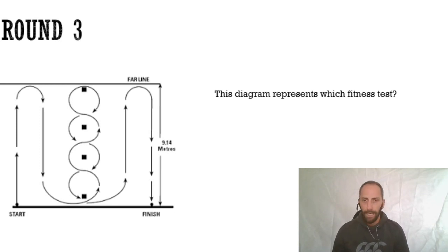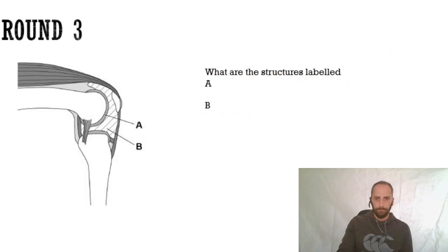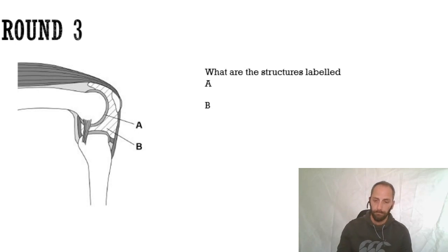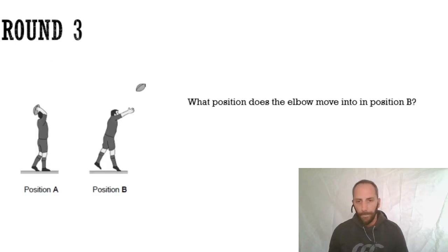Okay, going back through the answers for round three. Question one: label structures A and B - A is the cartilage and B is the synovial fluid. Two marks if you got both, one mark if you got one. Question two: what position does the elbow move into in position B? Position B is extension - the elbow is moving from flexion to extension. If you put extension you get a mark.